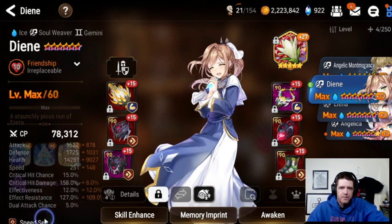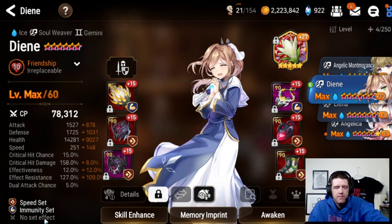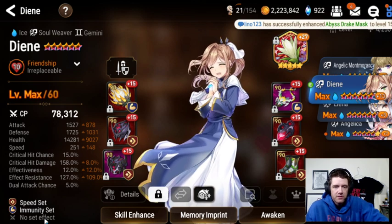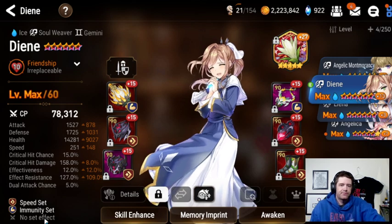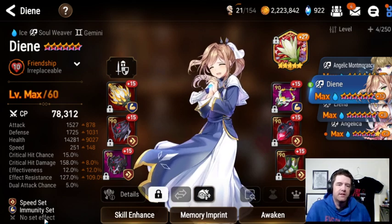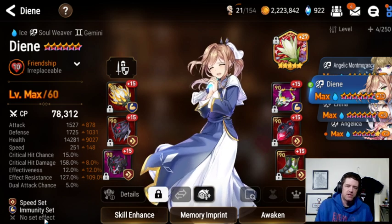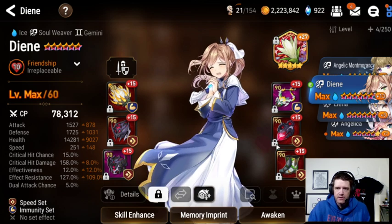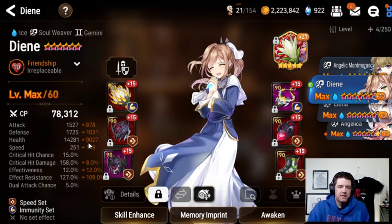Let's take a look at her stats. I have changed her recently — she used to be about 220 speed, and she used to be much tankier with much more res, around 200 res with like 18k HP and 1500 defense. But now she's built like this because she is way faster. Let's start with her stats and go into her individual pieces of gear.